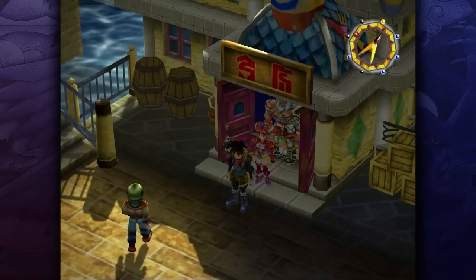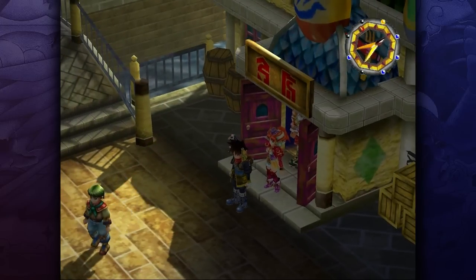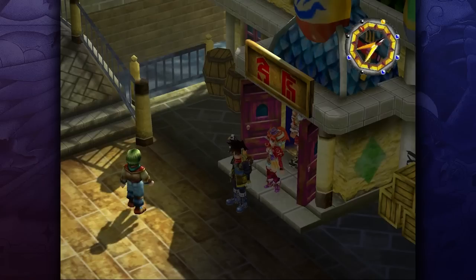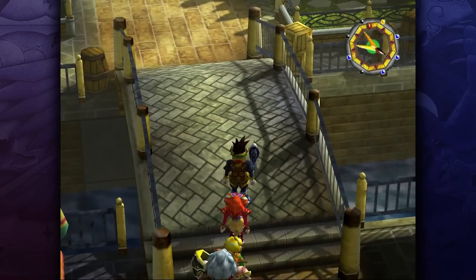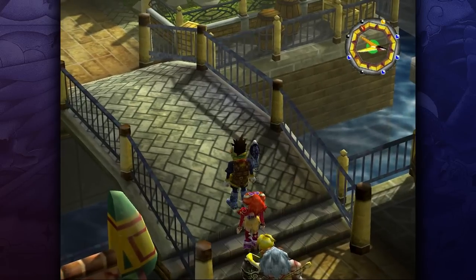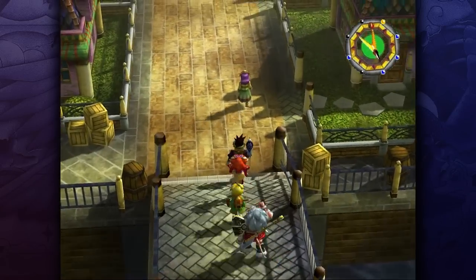Welcome back to Let's Play Grandia 2. Last time we got roped into what effectively was a date with both Elena and Millennia. And granted that that's a thing that happened, I think it was handled exceptionally tastefully, and the characters were all kept very much in character the whole way through. Normally that's the part of a game that I hate, but it was super enjoyable and we got to see a lot of their interaction.